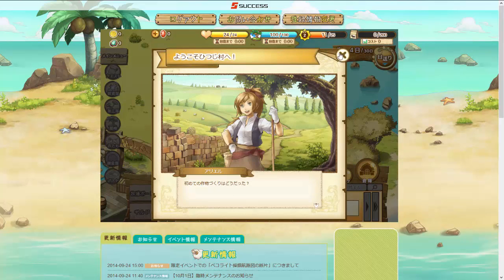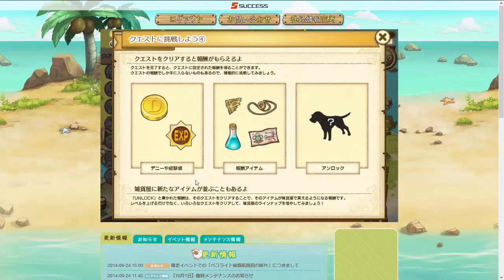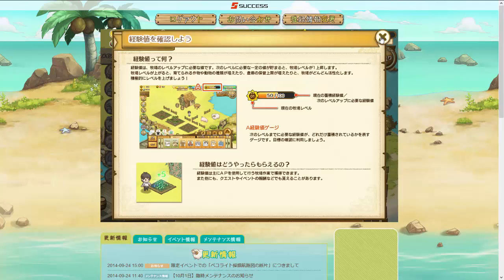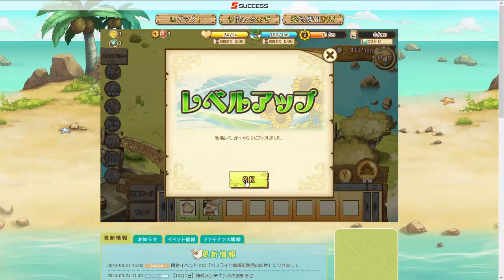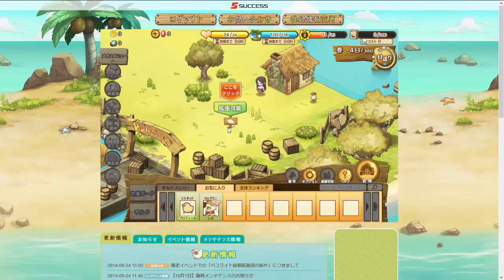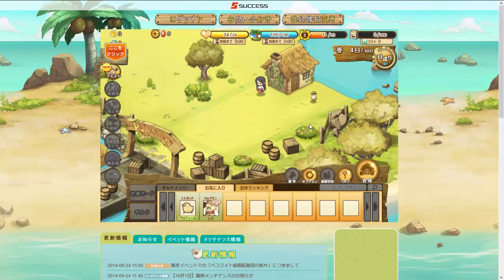We'll talk to Ariel some more and get some experience points for completing the quest. Different quests give different rewards — some unlock new things, some give items, some give experience or money. We've already leveled up to level two. Once you've leveled up, you can expand your farm — you'll see little signs showing where you can expand. This will tell you what level you need and how much it costs. Right now all we need is level two, and there we've expanded.